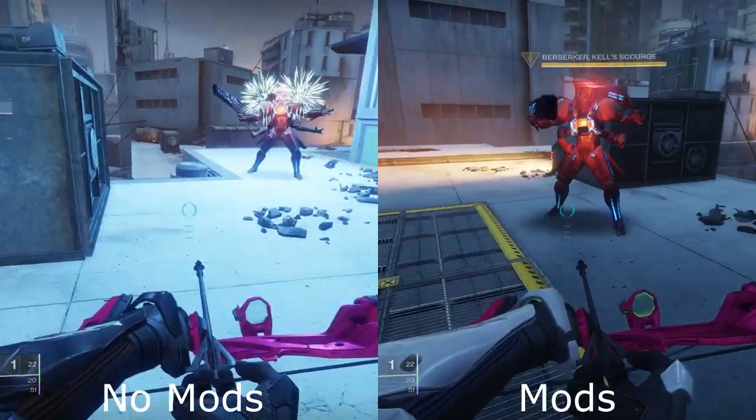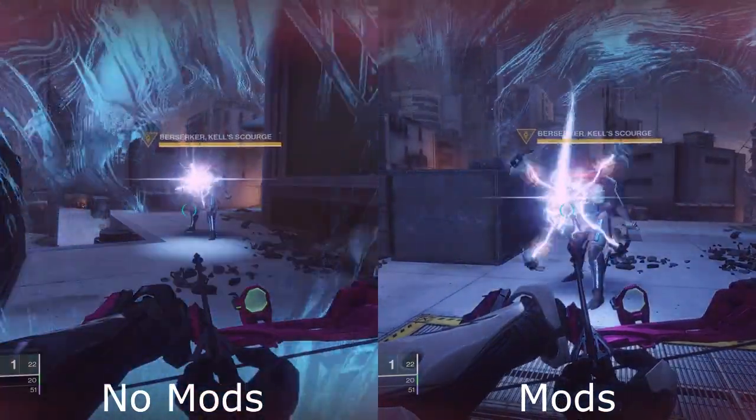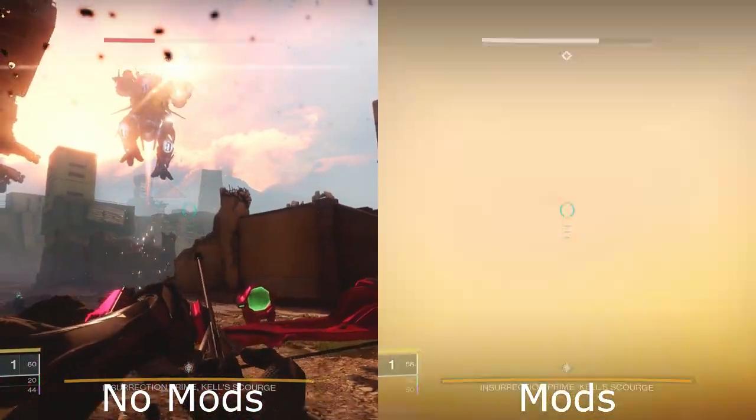Now let's look at some extra attacks that seem important. All big damage attacks in Scourge, including the Berserker and Insurrection Prime's attacks, are blocked by it. This is important because we're getting many Insurrection Primes who seem to have very similar attacks to the big guy.